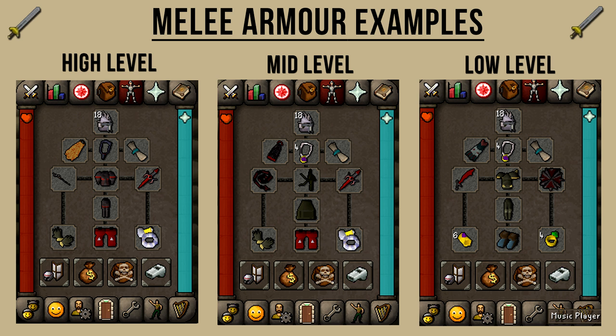For the mid-level setup: I'm wearing a Slayer Helm, an Obsidian Cape, an Amulet of Glory, a Blessing, a Dragon Defender, and an Abyssal Whip. I'm also wearing Barrows Brassard, Plate Skirt, Barrows Gloves, Dragon Boots, and a Berserker Ring.